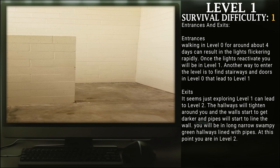Entrances: Walking in Level 0 for around 4 days can result in the lights flickering rapidly. Once the lights reactivate, you will be in Level 1. Another way to enter this level is to find stairs and doors in Level 0 that will lead to Level 1.